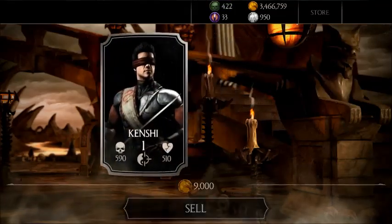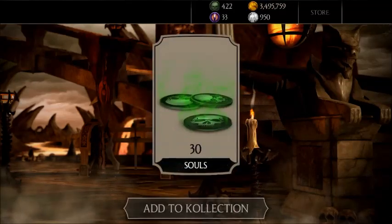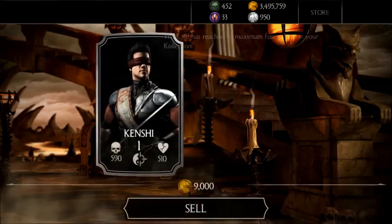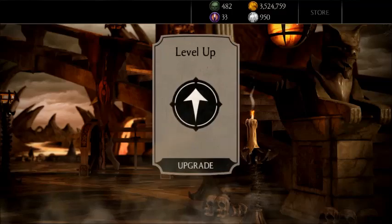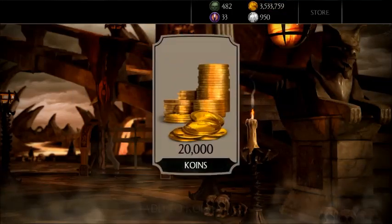Since you clicked Restore Purchases four times, it will come up four times, and you can add souls and gold as much as you want. I clicked Restore Purchases four times so it will display gold four times.